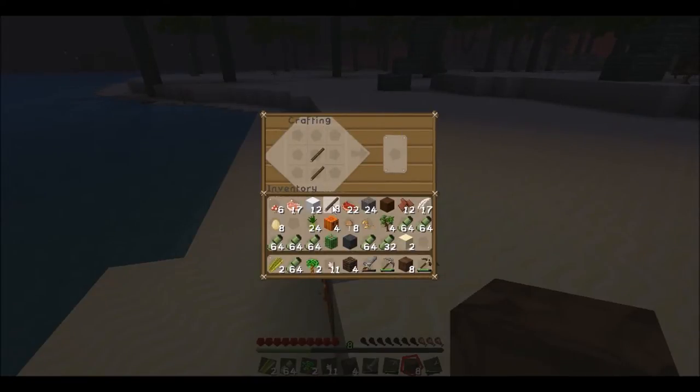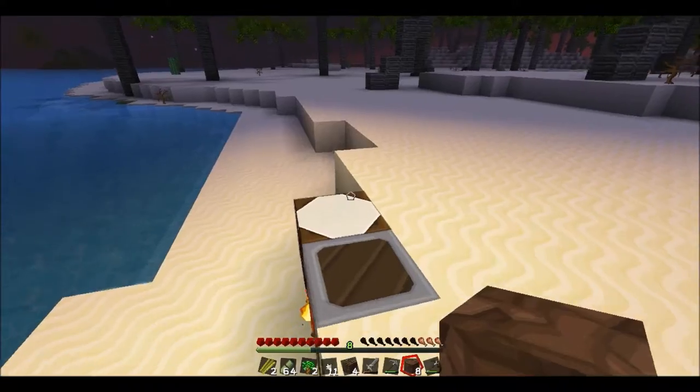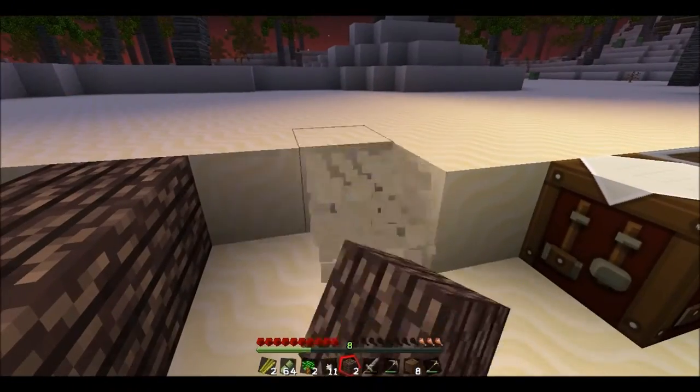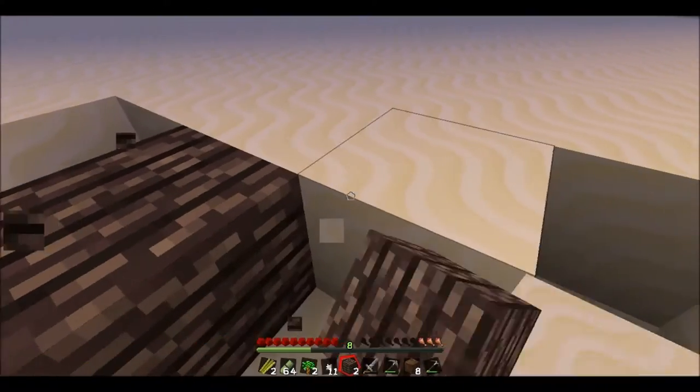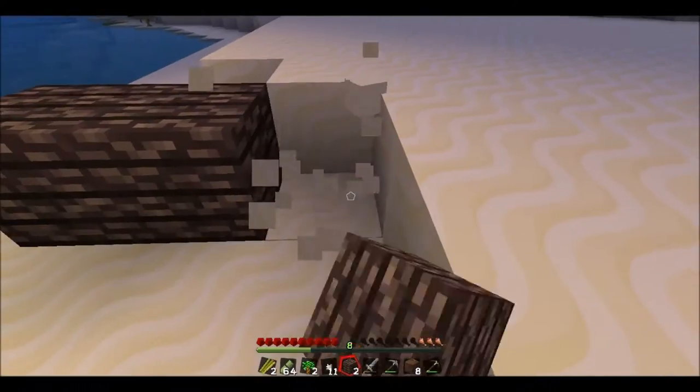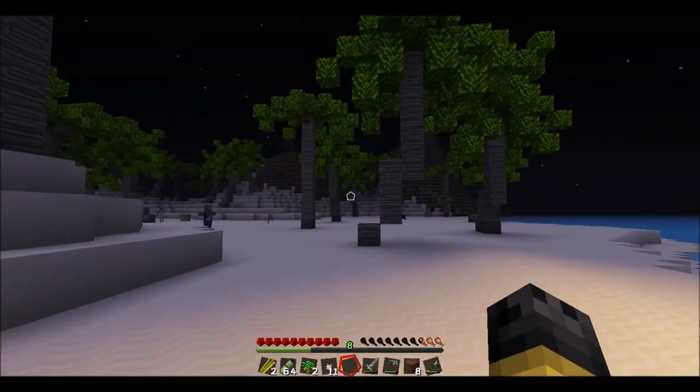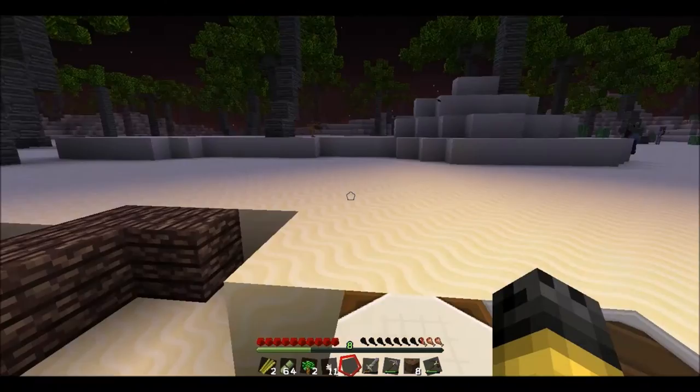Let's make those sticks and an axe. We're just going to have to build a small shelter here for now. We can really work on it later on, and there are already mobs outside.